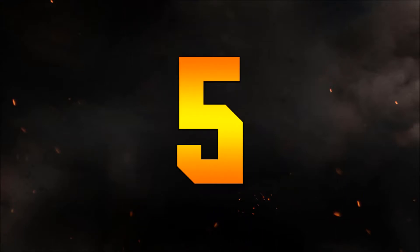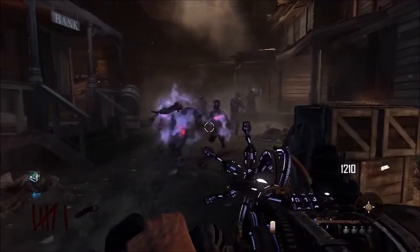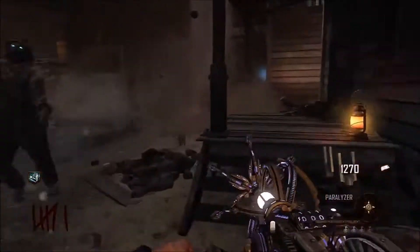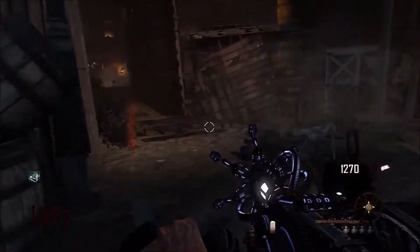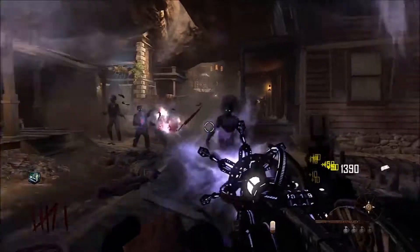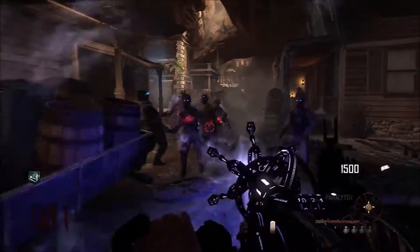Starting in the number 5 spot, we have the Paralyzer from Black Ops 2. Not only can you fly around the map with this thing and dodge any zombies that are coming at you, but you can also use it very wisely by tapping the trigger and using hardly any ammo at all. It does overheat at 115 shots and has to reset, but that's what's in the number 5 spot.